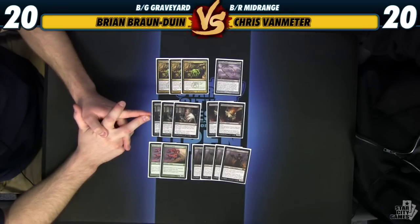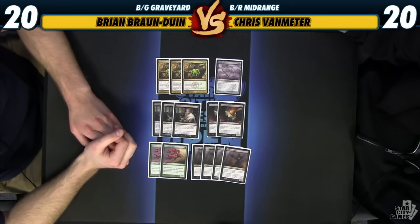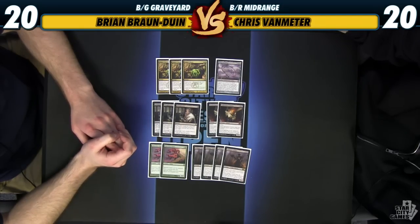Whip of Erebos is probably pretty good in this deck. It's just another source of card advantage and I really like it against control decks — being able to reuse creatures over and over again, you can grind them out. It also seems good in grindier matchups like Mono Black type decks. The lifelink means you're not just dying to a Gray Merchant or a Desecration Demon, and there's also the resiliency against all the removal spells. Being able to rebuy cards like Shadowborn Demon is pretty good in those grindier matchups.